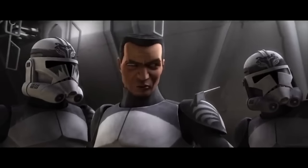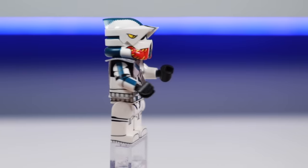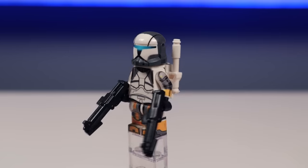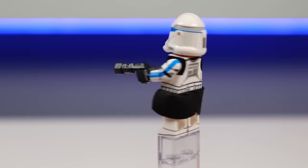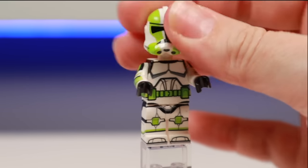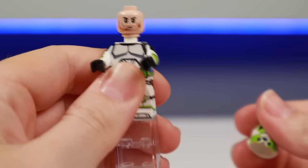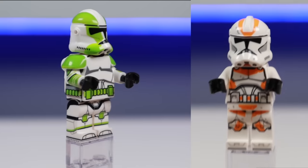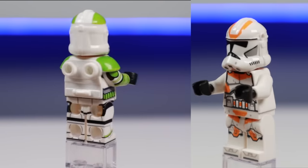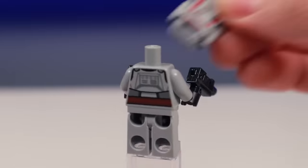Custom upgrades do allow you to get more named characters like Hause here, and even new helmet molds like Commando Gregor — yes, I do have all of Delta Squad. But whatever you do, don't cheap out, because this is what a four-dollar fake Lego clone minifigure from Etsy looks like. I actually got the helmet off — I don't know what it is, but this is the goofiest looking helmet that Lego's ever made, and it still looks way better than the fake one.